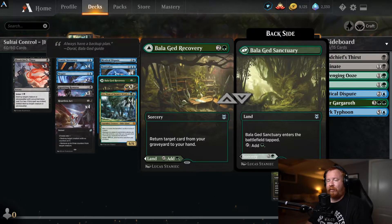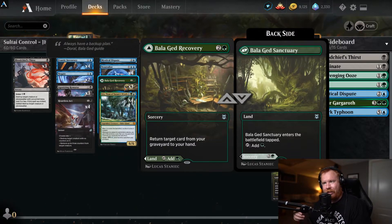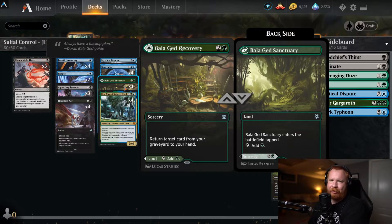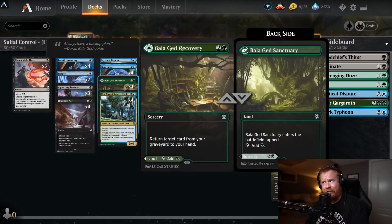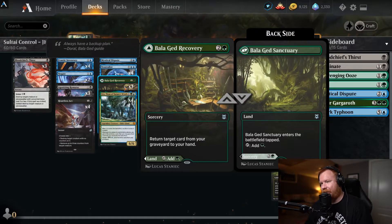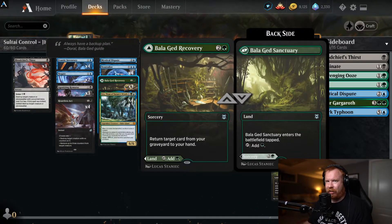You can't search it up as a land either — so if you had Hour of Promise and searched for any land card in your library, you would not be able to pull this as a land. It's an interesting interaction to keep in mind, and it really comes into play in the deckbuilding phase — that's where you want to pay attention to that.